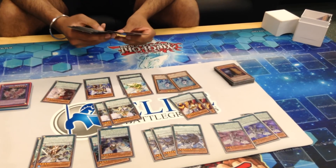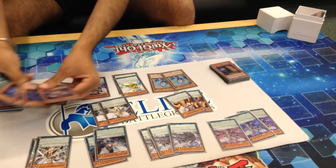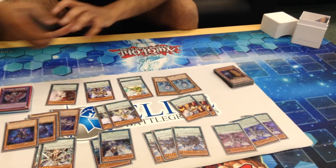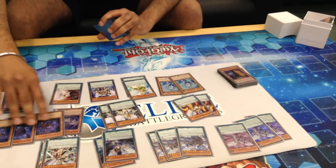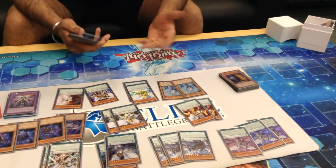Going on to the backbone engine, I used the Shadal engine. For this, I used a set of Beast, Dragon, Hedgehog, and Falco. A neat play you can do is when you go into El Shadal Construct, you can dump Hedgehog and search one of your scales. So they help each other out.